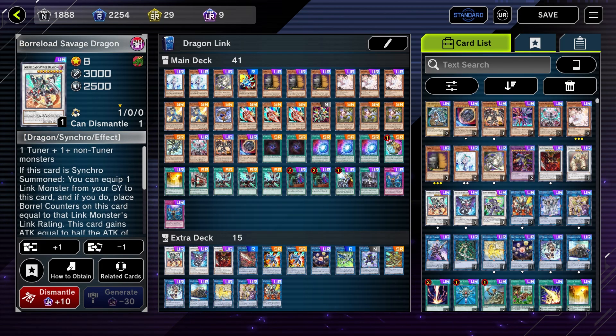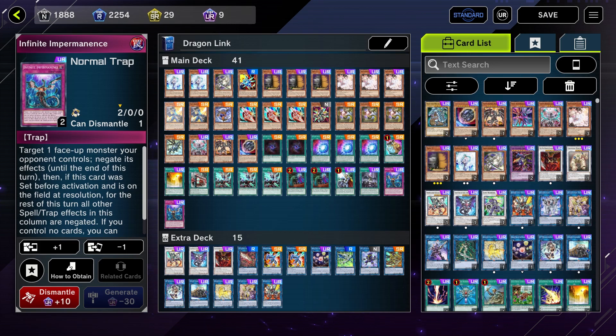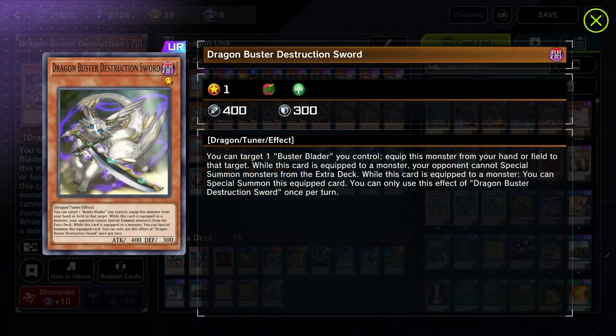Before they pop it away to summon out like a Moja or something, and then keep the Savage Dragon for the follow-up. Going card by card: Valor — it's a tuner, it's a negate, it's okay. I prefer Impermanence, but the tuner aspect can be useful in this deck. Dragon Buster Destruction Sword — we only use this card to equip with Union Carrier. It is one of the few garnets we actually play in the deck, but we don't open it very often.